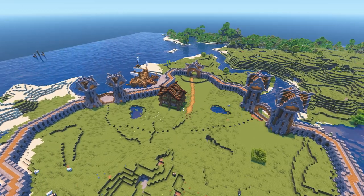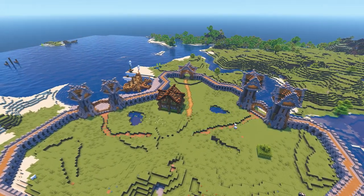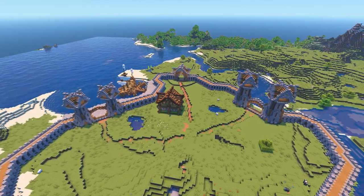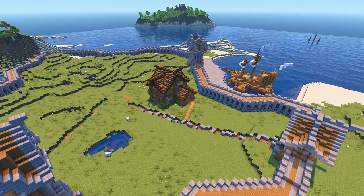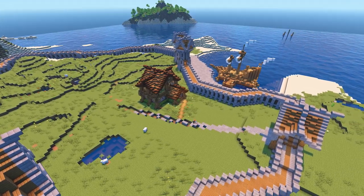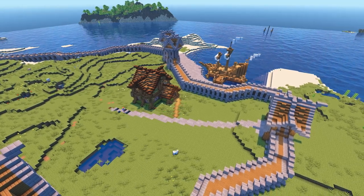The first thing I've done is mark out where the main path through the centre of the middle district will go. To do this I've picked a central point where all of the paths will meet and connected this to the main entrances. For the paths I've tried to use quite natural shapes so they aren't completely straight. Don't worry about getting your paths identical to mine — at the moment these are just acting as guides.